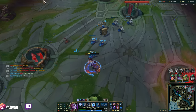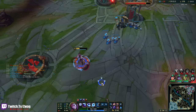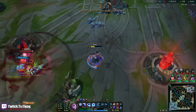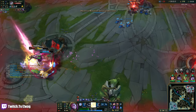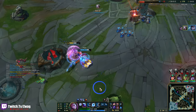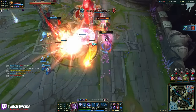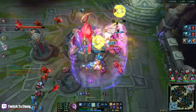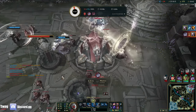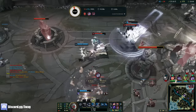I could probably beat Briar. She's gonna ult me — should I let her hit it? I just move out of the way. How to counter Briar, everybody. I got a Penta! This is really delayed. I didn't think I was getting a Penta there — that was a long time.